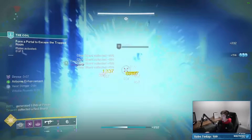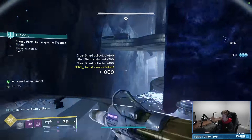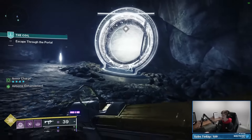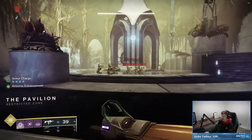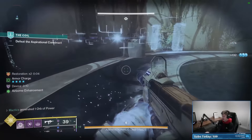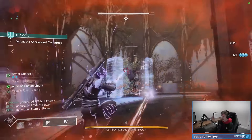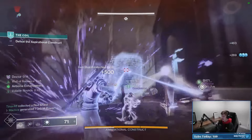Picking up an orb gives two armor charge stacks thanks to Stacks on Stacks, and with two copies of Grenade Kickstart you get roughly a third or half of your grenade energy back when you throw it. The double Innervation on boots also gives grenade energy directly when picking up an orb. Somehow I made three orbs there — the Echo of Expulsion just keeps doing AOE damage, clearing the room. I'm also noticing they never recommended a super.